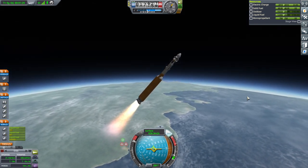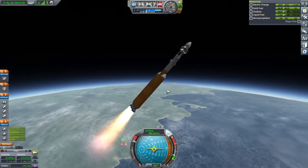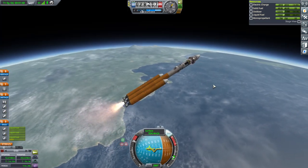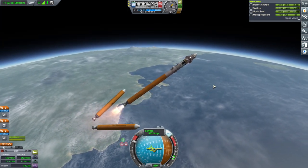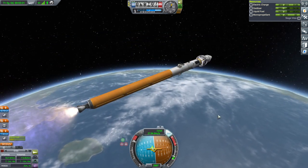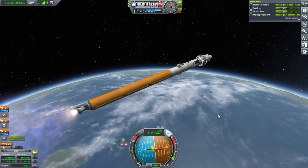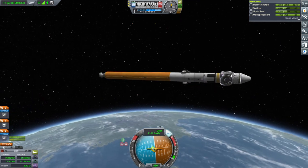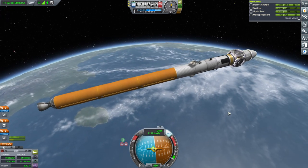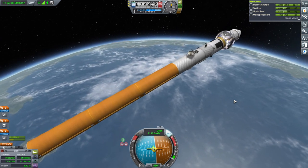Booster set. It occurs to me now that the only reaction wheel we have on this tank is on the hex core. So this thing is gonna turn really badly without the RCS. Fortunately we do have the RCS. Nose cone is away and we are slowly drifting down, so let's make orbit.